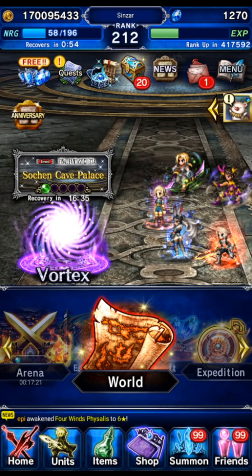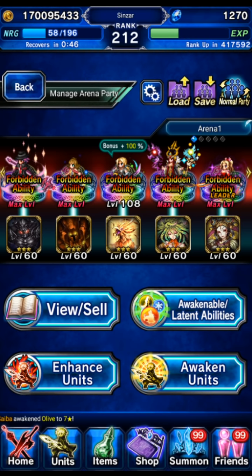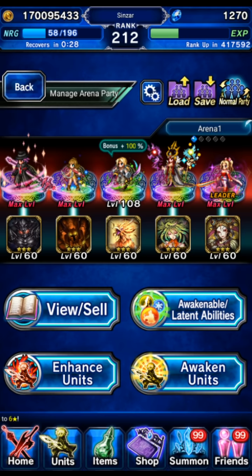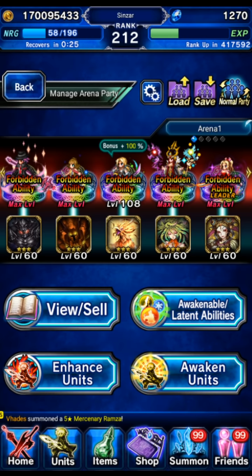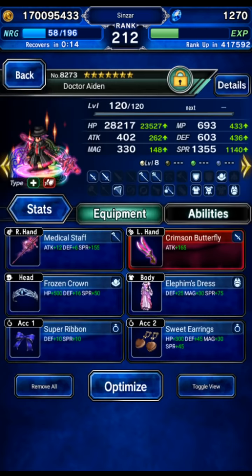I'll be showing some tricks I use to make arena a little easier to deal with. For the arena team, we're going to ignore Zidane because he's the bonus unit. You want a core team of four units and one slot open for the weekly bonus unit — whatever gives the highest bonus. It'll usually be the free mog event or a banner unit from the last two weeks of banners. You always want a bonus on the team, but for the rest of the team, the one thing you want on everyone is status immunity. That's a given, and you also want really high hit points.